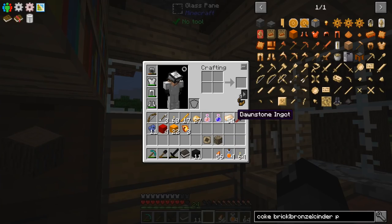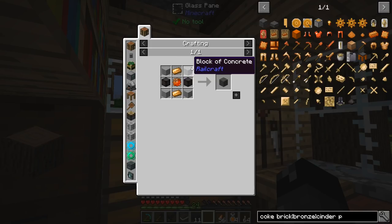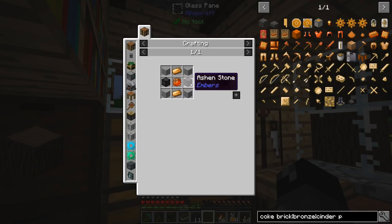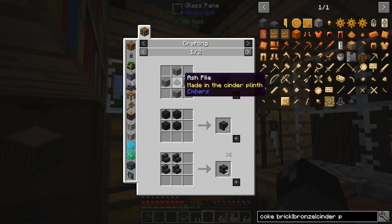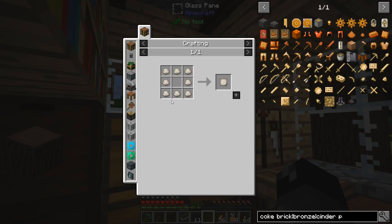We now have 54 dawnstone — that should be exactly the amount we need. The next thing we need to look at is ash and stone. We have concrete that we'll be making and these are ready to go. In order to get ash and stone, we have to have ash piles wrapped in stone.